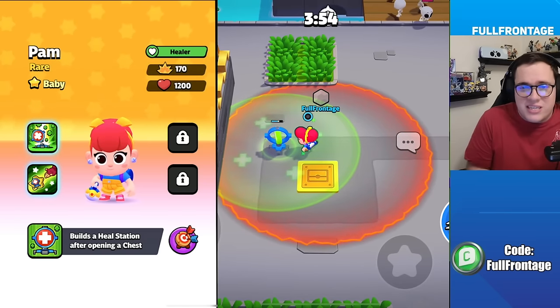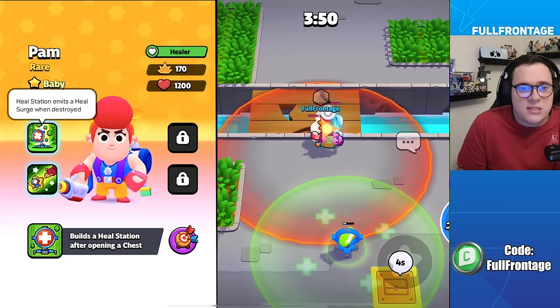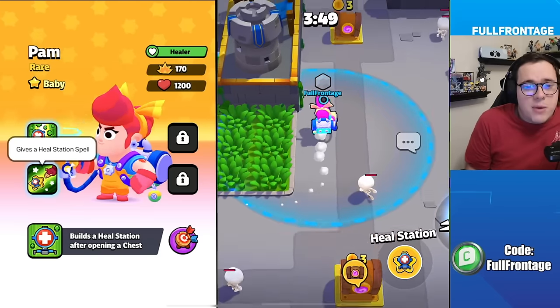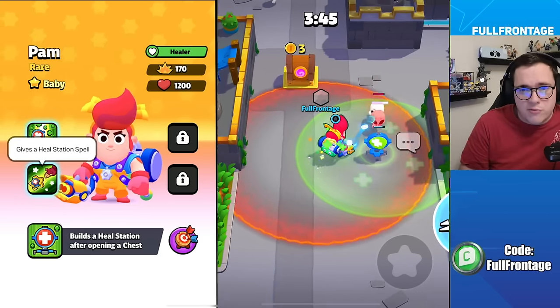Pam in her baby form will build a healing station after opening a chest. In the classic form, Pam's heal station will emit a heal surge once it's destroyed. And for Pam's super form, it will give you a heal station spell when you pull her from a chest.